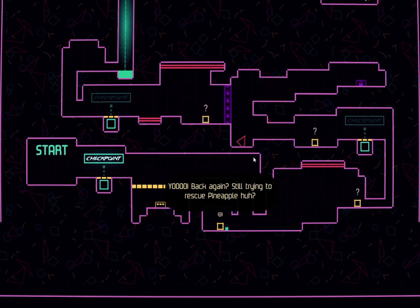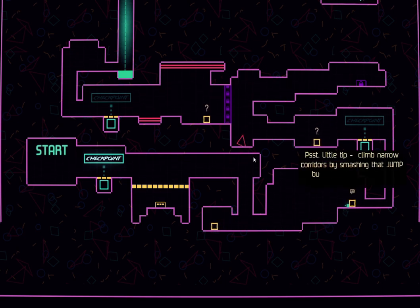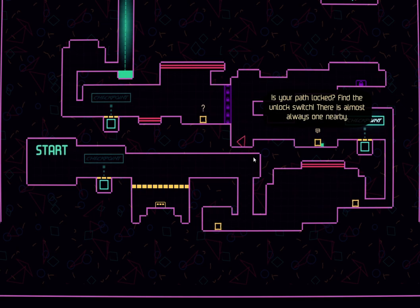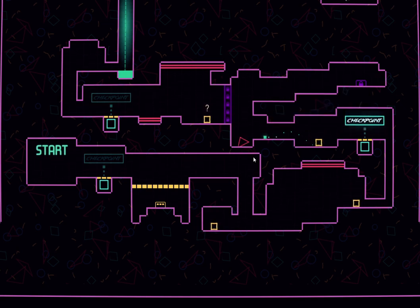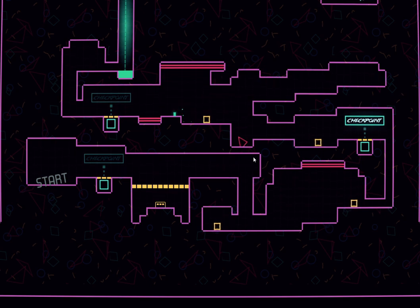Back again, still trying to rescue pineapple, huh? Little tip: climb narrow corridors. I got you. Dude, this is awesome. Is your path locked? Find the unlock switch. I just had to check to make sure that's the danger object. Don't touch the red neon — it looks dangerous already. The start fell down.